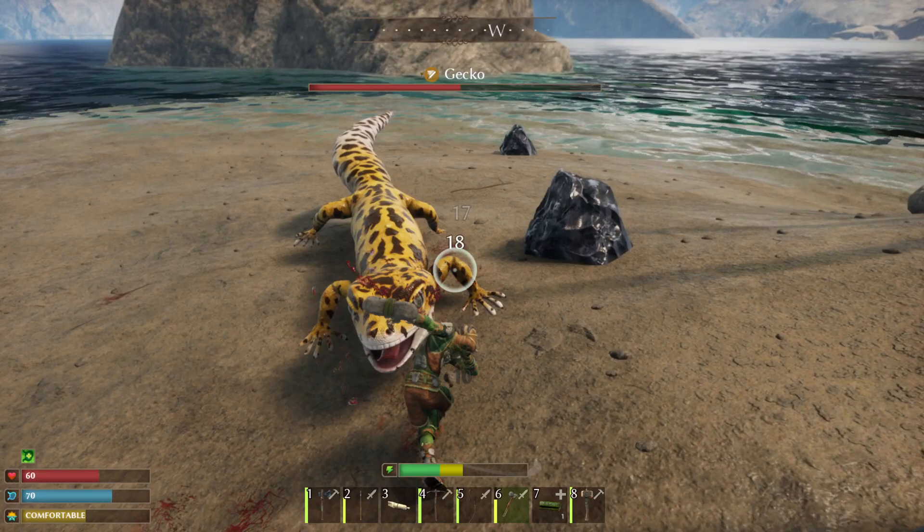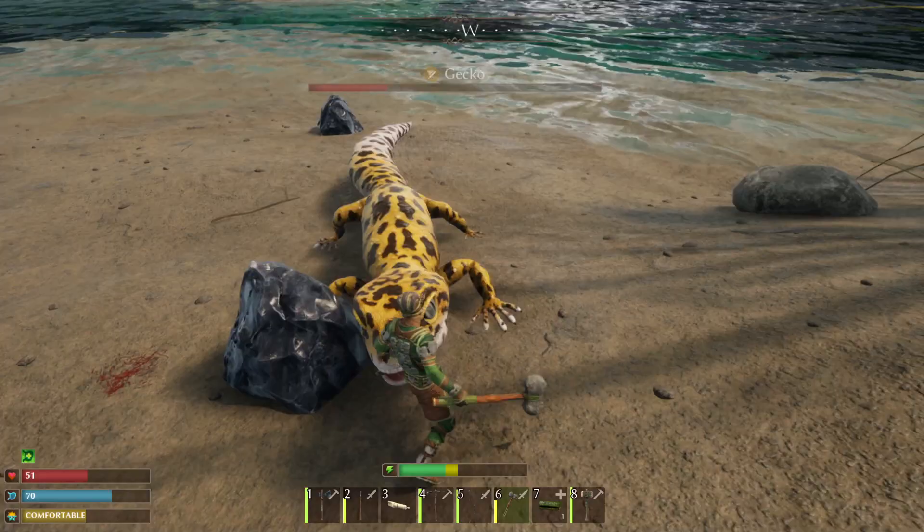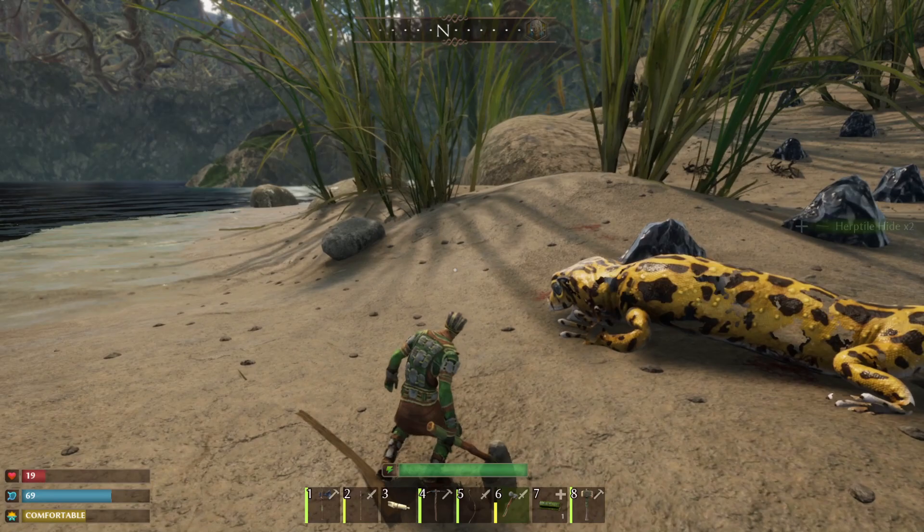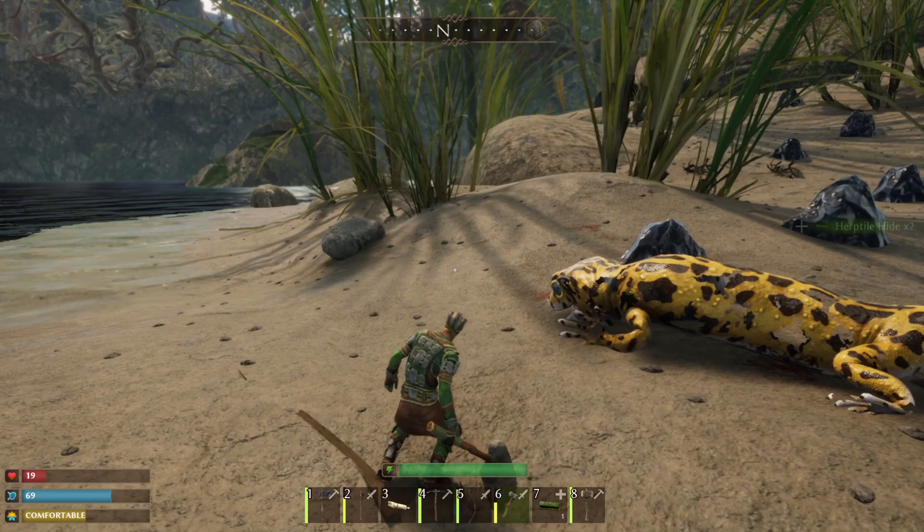Geckos are actually one of the more annoying things to kill. You can also tame them, but we don't have that treat unlocked yet. They drop bones, and you need bones for a lot of the crafting. They also drop herptile hide.